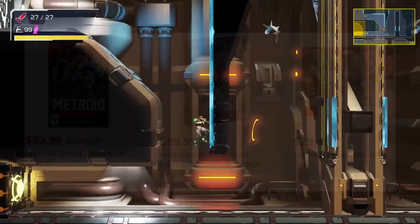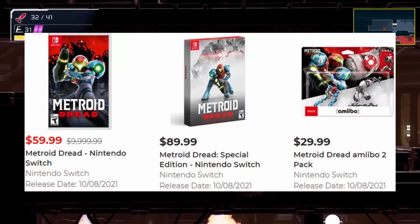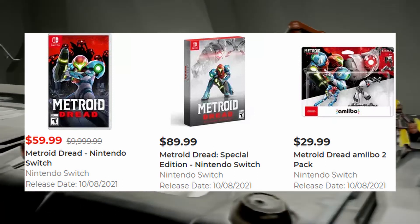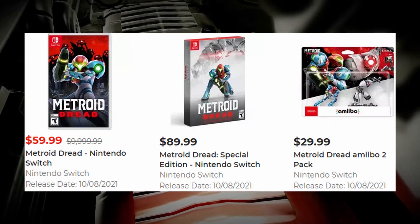Now having a look at the US — you can see you guys get the standard edition for $60 US dollars and the special edition for $90. And on top of that you also get the Amiibo pack. The special edition will be exactly the same contents as Australia.